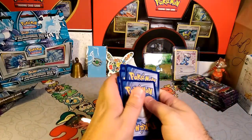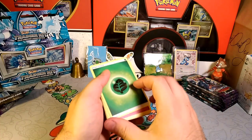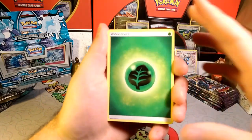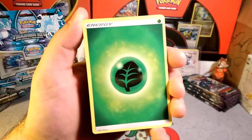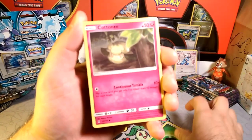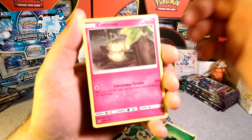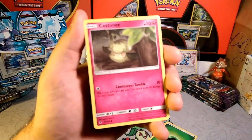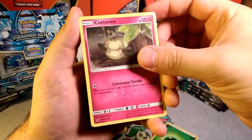The energy is going to be Lightning — wait, it's Grass. I guess that's supposed to get you hype for the Rayquaza. So we got a Grass energy to start things off, a Cottonee with Continuous Tumble — there's a little bit of a glare but there we go.